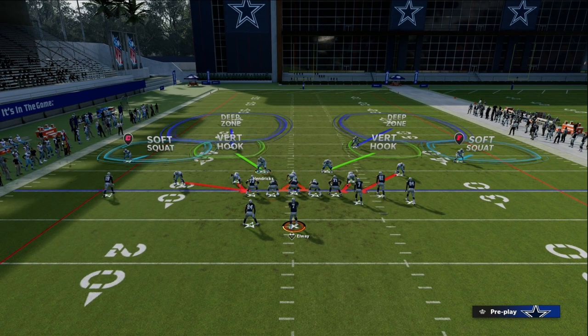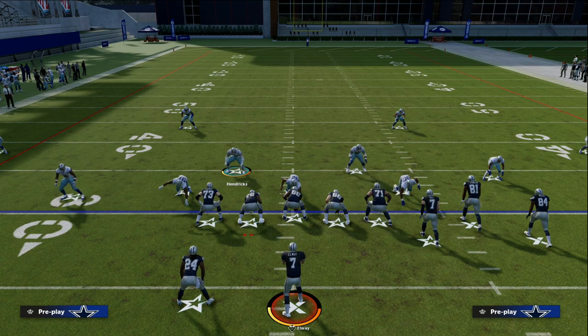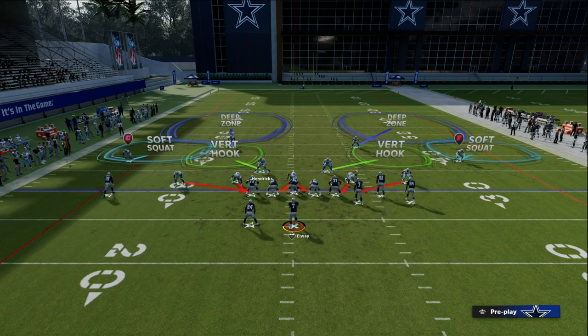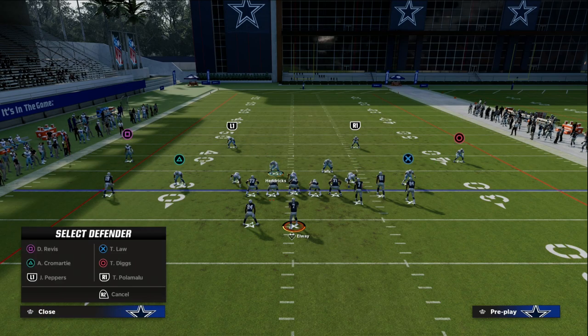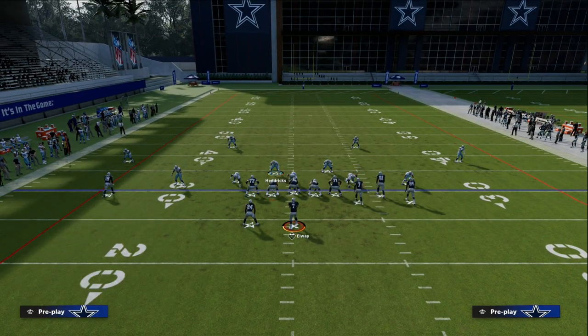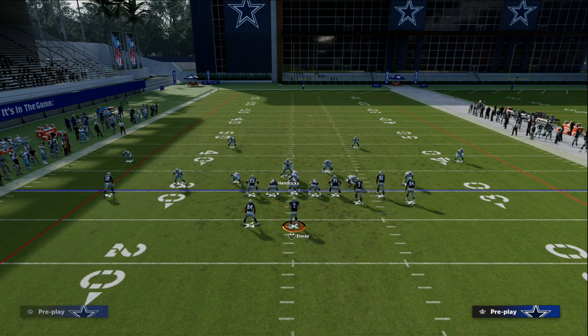Let's talk about how to make this setup a little easier. Instead of pressing and then manually backing those guys off on the outside, you can just individually press the slot cornerback. Hit Y or triangle, go to individual, then press the slot receiver on that side — that's it. You get the same basic pre-snap look, and then you go through and man up your players. Now you're in the same defense.